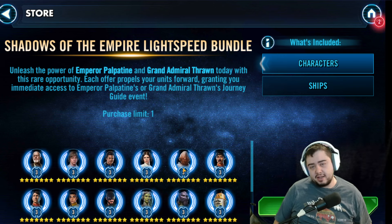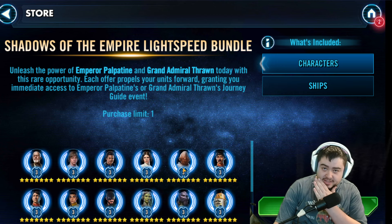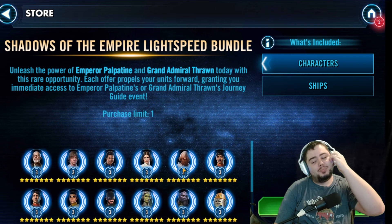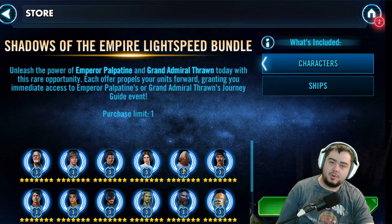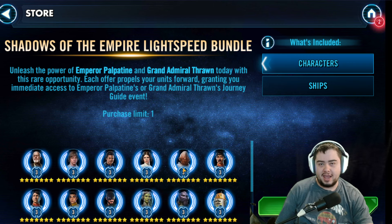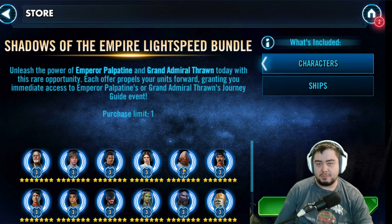Speaking of which, I will be putting out a guide for the Jedi Master Luke event tomorrow. Here's the secret: you don't need good mods at all — it's such an easy event. That guide is coming, and with the profanity connection, you're getting the Relic Hera done. With the Starkiller bundle, you'll also get Relic Rendar. So you're already getting a hint of going towards profanity as well — these will actually be good for multiple reasons.